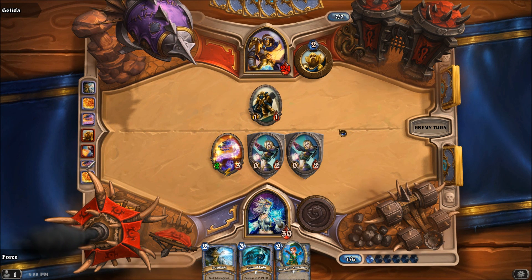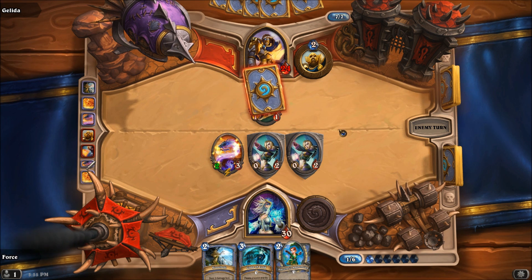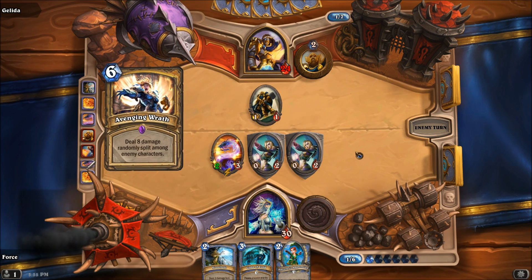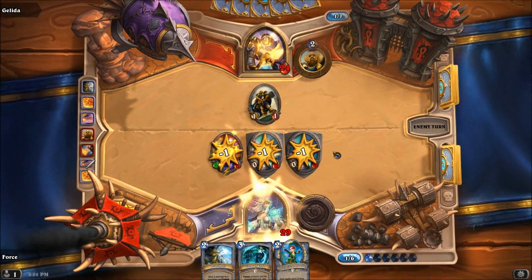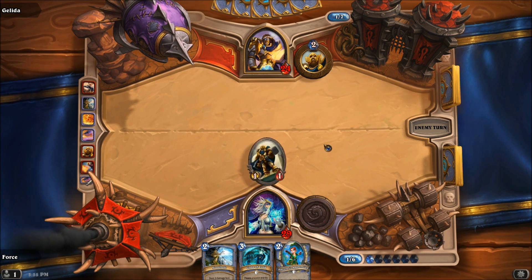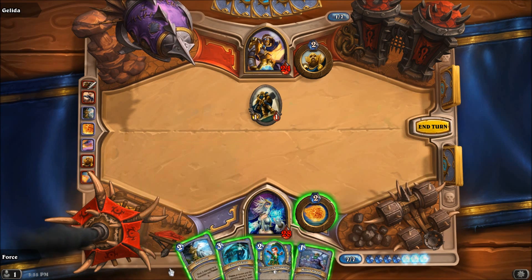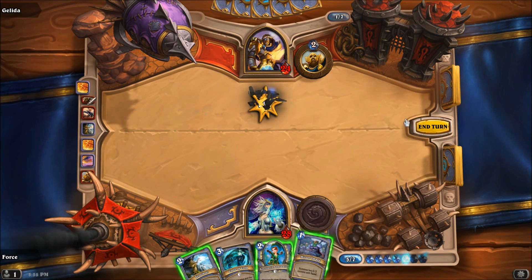I'm kind of on the fence as to how I feel about this deck, by the way — and I'm not just saying that because of how this first game has been going. The deck is centered around the gimmick of pumping up Questing Adventurers and Mana Worms. There's also the card draw mechanic — that hurts so bad, literally got rid of all my creatures — from the Gadgeton Auctioneer and all of your spells. But just overall I don't know how I feel about the deck. I don't necessarily think it's that great.